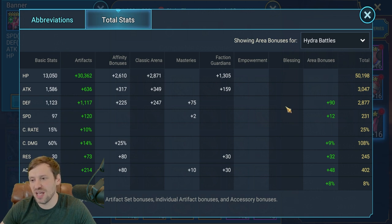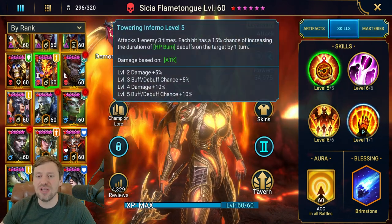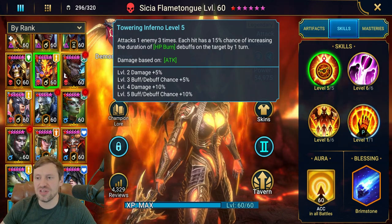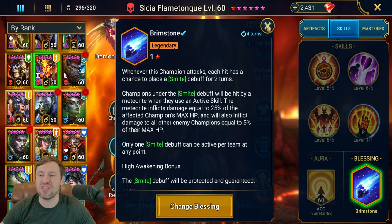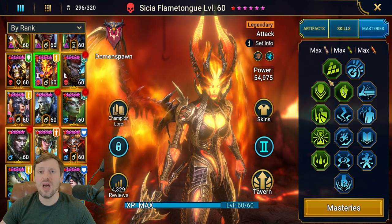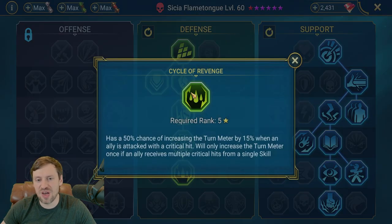The important stats for most champions here follow the same theme: HP, defense, speed, and accuracy. You want Sissia fully booked — prioritize A2 and A3. Definitely take Brimstone as her blessing; because she does AOE on A3 and A2, there's a very good chance of landing that smite. She has very specific masteries focused on survivability.